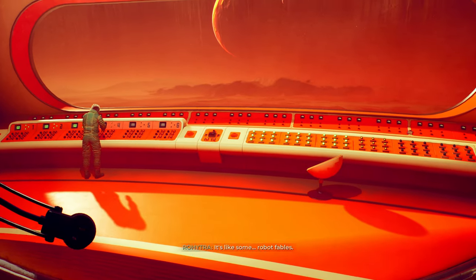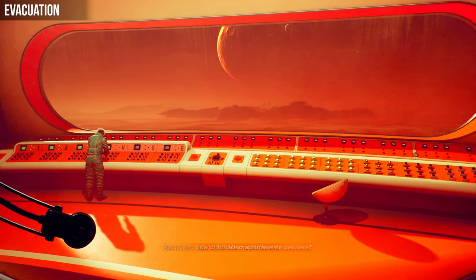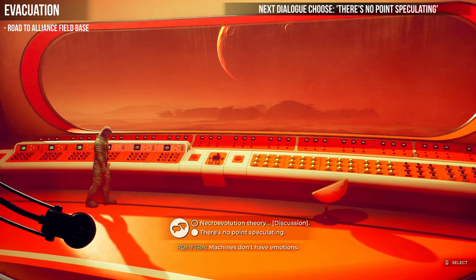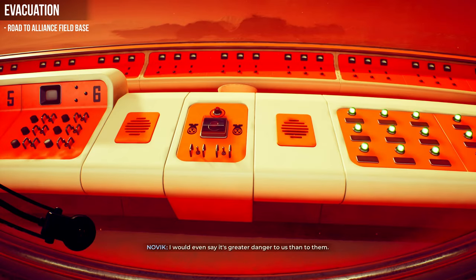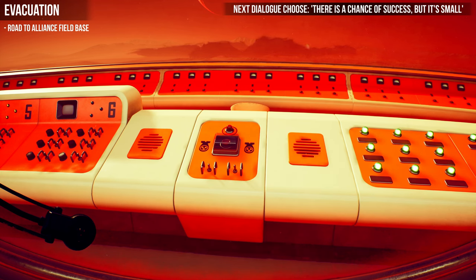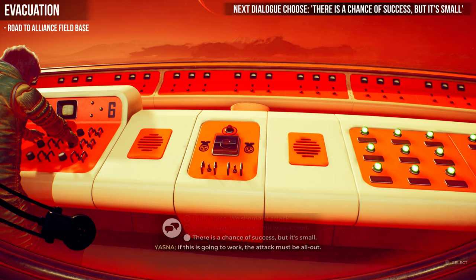Back at the bridge once again, we're going to go through our second ending — the last one for the alliance base path — which is the evacuation achievement. We're going through the same dialogue all the way to the necro evolution part. This time choose 'There's no point speculating,' then when Novik asks again, choose 'There is a chance of success but it's small' — the bottom one.